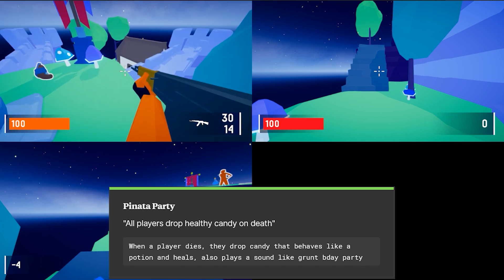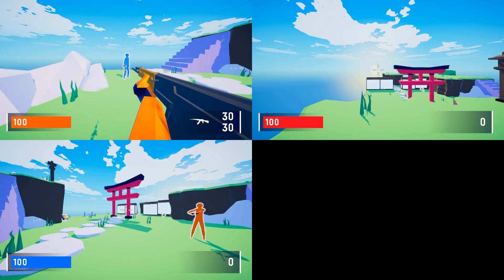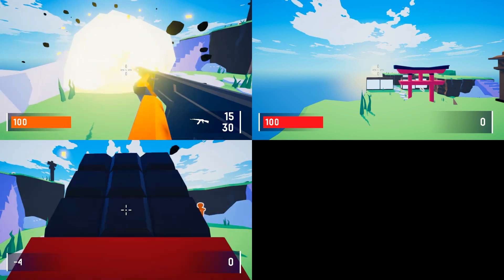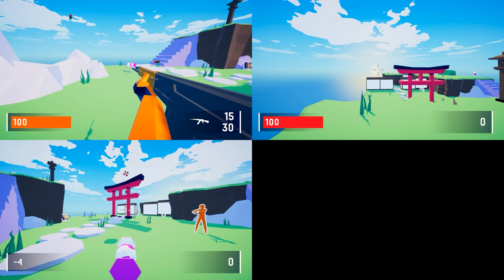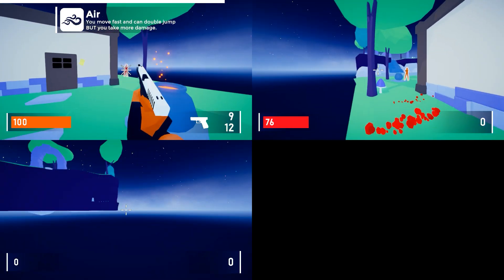Pinata Party also plays a party streamer sound and confetti like Grunt Birthday Party from Halo. Keep in mind that all these modifiers can mix together — so you can have players spawning candy on death but also spawning grenades which launch that candy all over the place. And stacking Low Gravity, Canned Jump, and the air potion in the fantasy area leads to absolutely insane mobility.